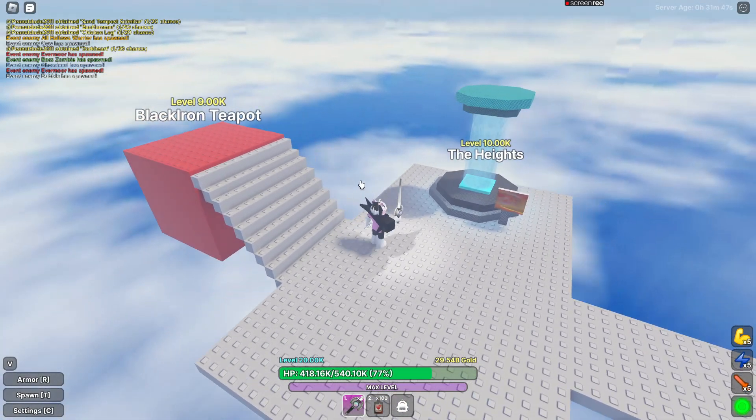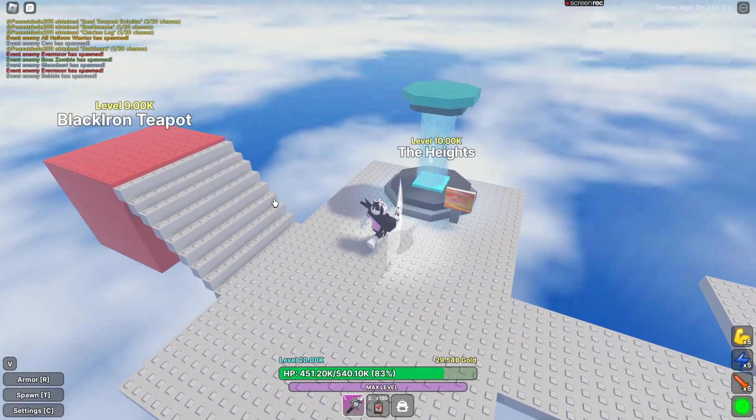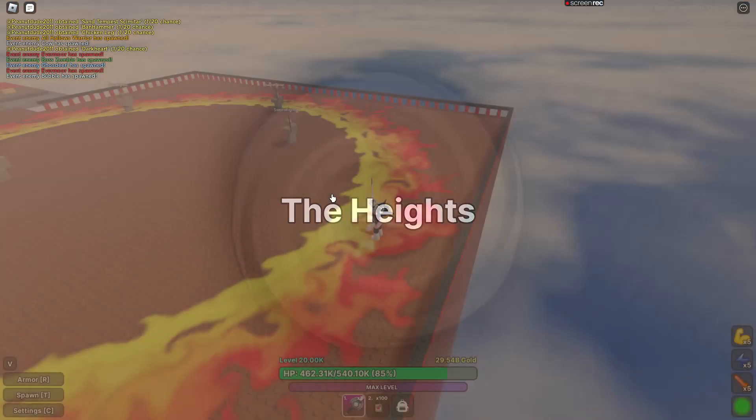Next, the Black Iron Teapot — he's not really worth it, he drops nothing good. But you can still get his drop if you're a collector.